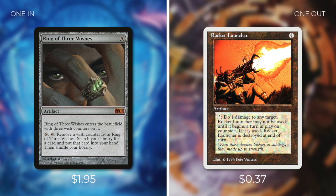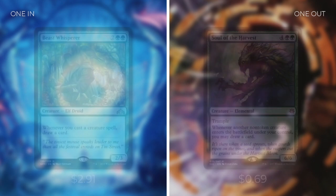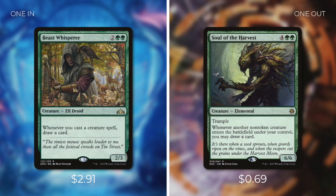Next upgrade: Ring of Three Wishes at $1.95 — an artifact that costs five, entering with three wish counters. We can pay five and tap to remove a wish counter and search our library for any card, a fantastic tutor that can get three of our best cards including Powder Keg — replacing Rocket Launcher, our least effective land removal. Finally, Beast Whisperer at $2.91 — a 2/3 elf druid that costs 2 green-green; whenever you cast a creature spell, draw a card — replacing Soul of the Harvest. For all purposes it's a cheaper version of Soul of the Harvest and it's also an elf, synergizing with our other cards. It's pretty much better in every single way.